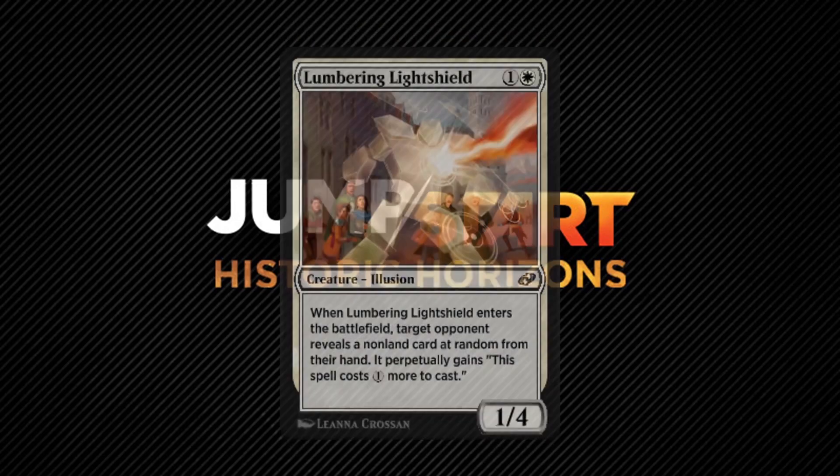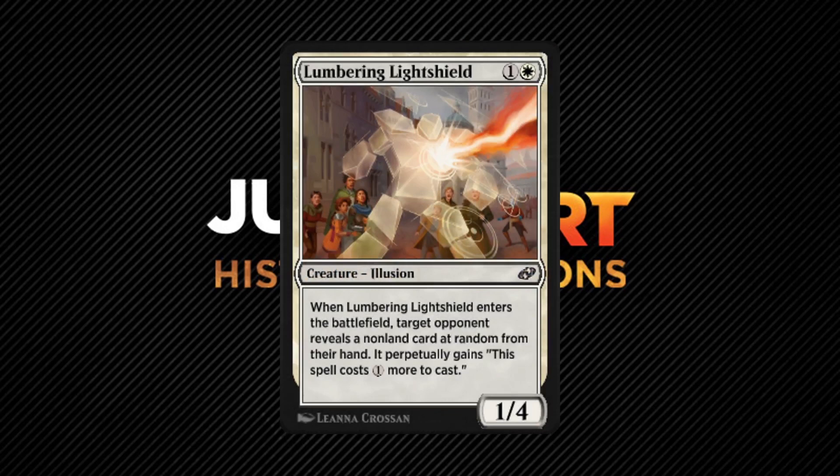Lumbering Light Shield provides a nice tax effect since it perpetually makes a random card in your opponent's hand cost one more to cast. As with the Leonin Sanctifier, this is affecting a card in a hidden zone — no problem. Just have your opponent place their hand face down on the table, choose a card at random from it, write the perpetual effect on a piece of paper, put it in the sleeve, then have the player pick it up and put it into their hand again. It's not rocket science. Since its effect is when it enters the battlefield, this is another creature that would be great in a blinking deck.